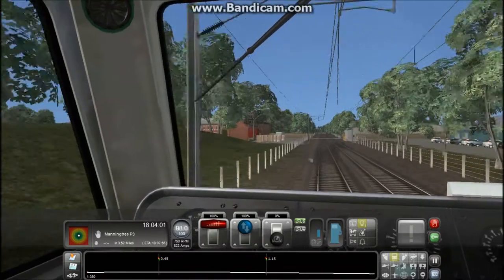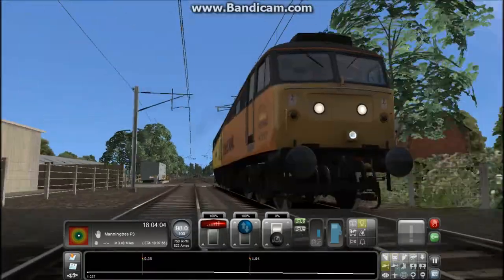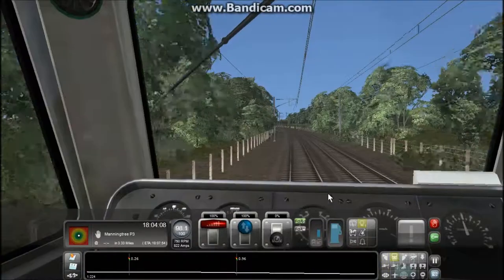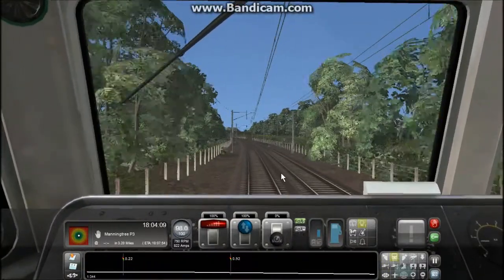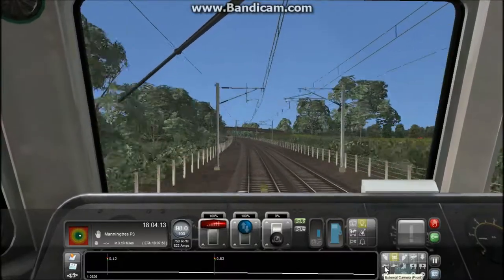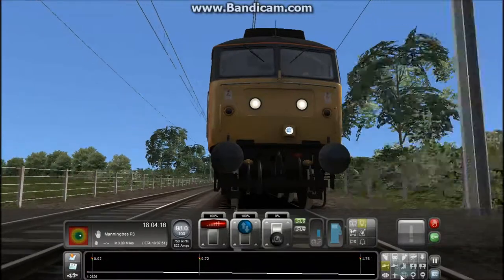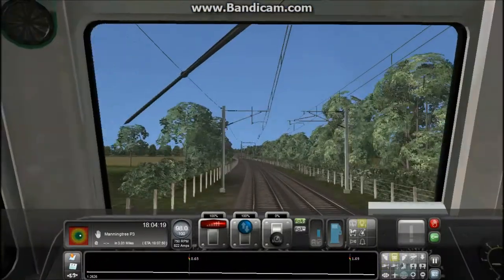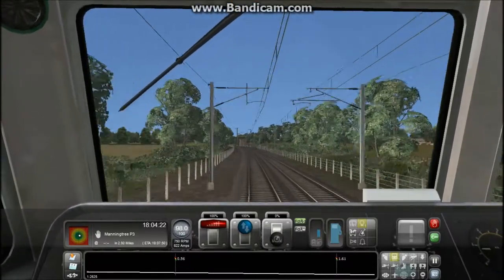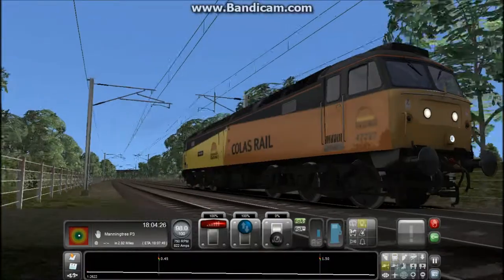There must be a level crossing over there — a two-way level crossing. So this is just going to be a massive sprint from Colchester to Manningtree. I forgot to say at the beginning — I've been to Colchester but I don't really remember what it's like, so I can't tell you if it's very detailed. If you're wondering why I haven't shown Stratford, it's because the game lags too much.